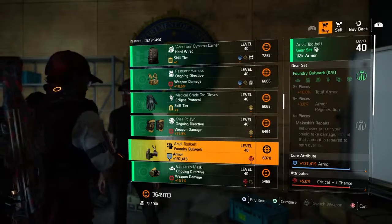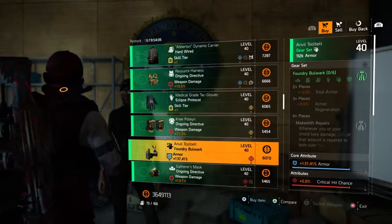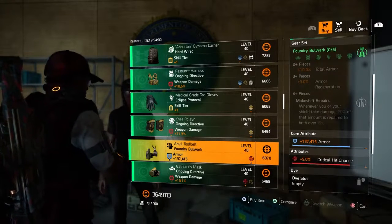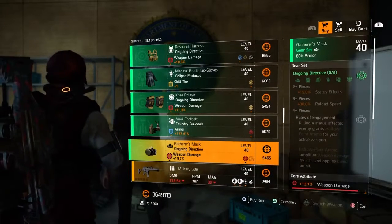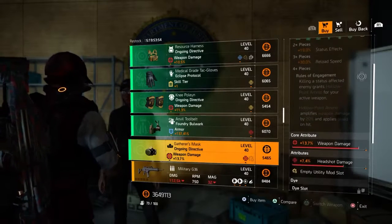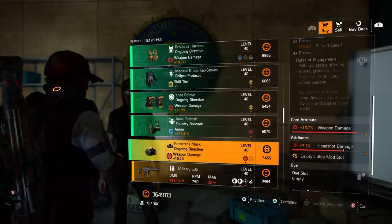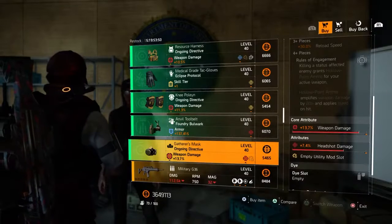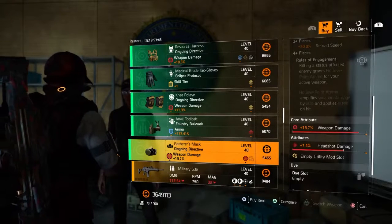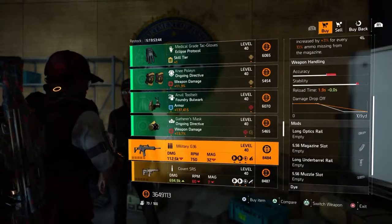New gear set called the Foundry Bulwark, and it has 137,000 armor and 5% critical hit chance. Next we have an Ongoing Directive with 13.7% weapon damage and 7.4% headshot damage. It comes with an empty utility mod slot. Also, let's go down to the guns.